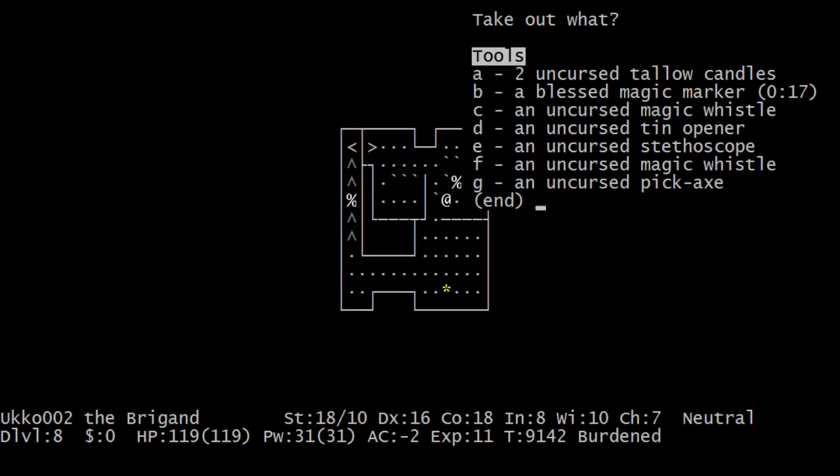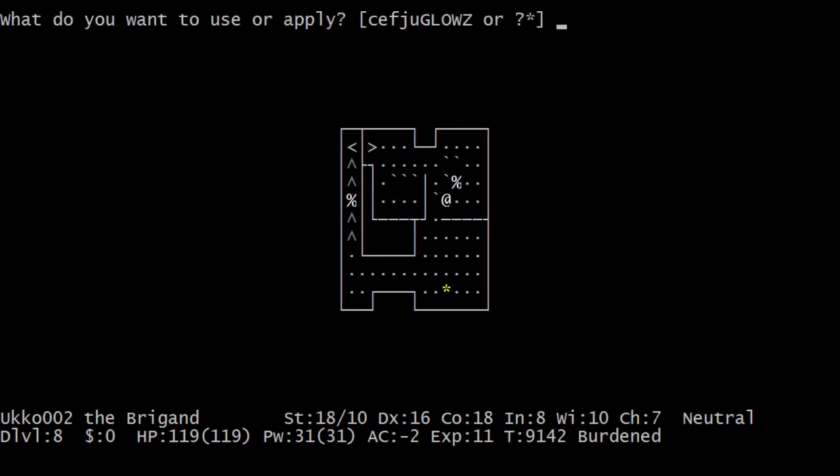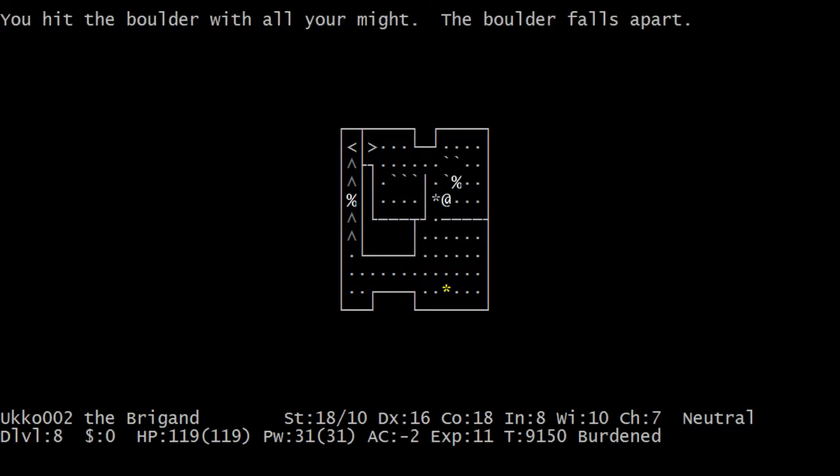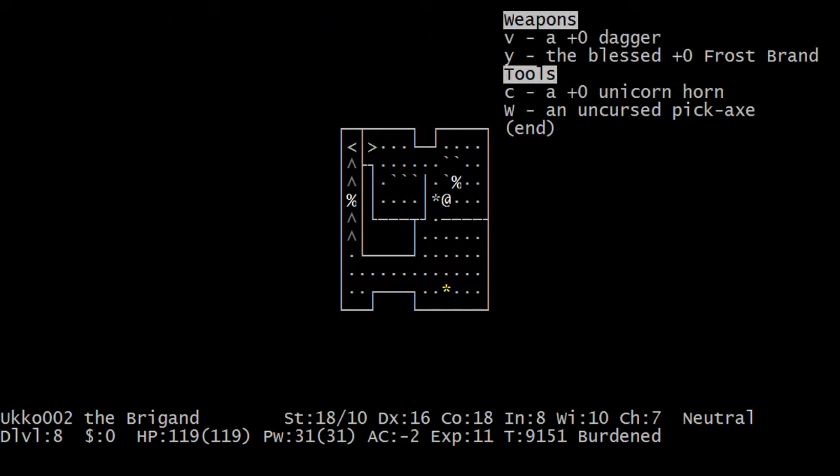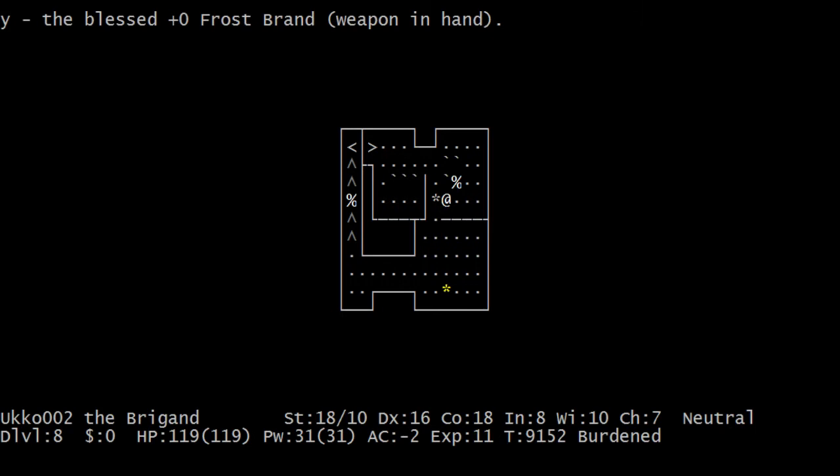I should have my pickaxe — apply the pickaxe into this boulder. Don't wanna wield a food ration, that's not the best weapon. Let's wield the frost brand. And I destroyed the boulder here.